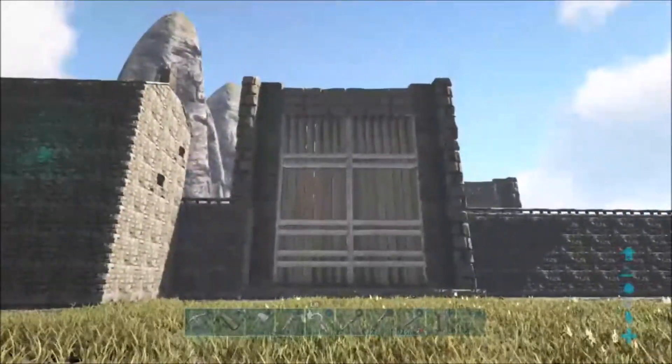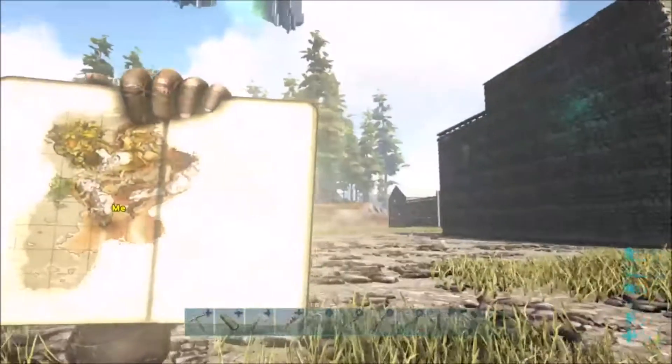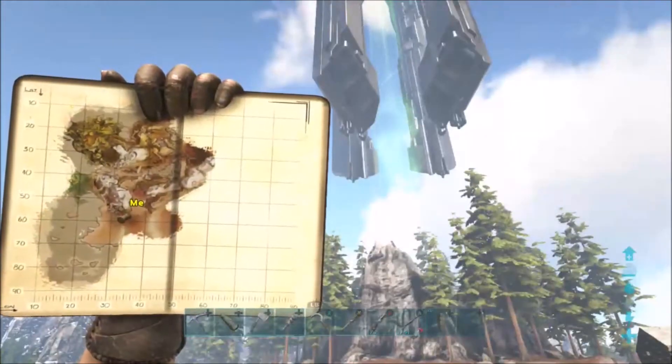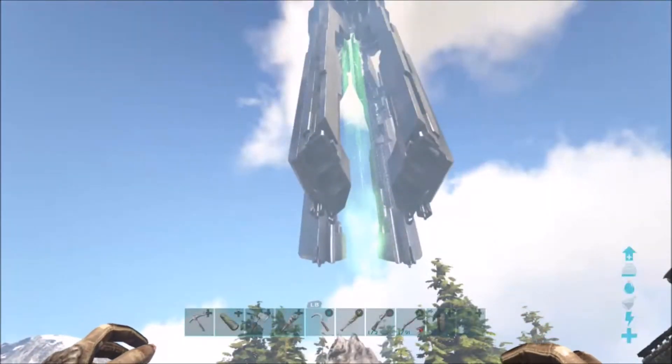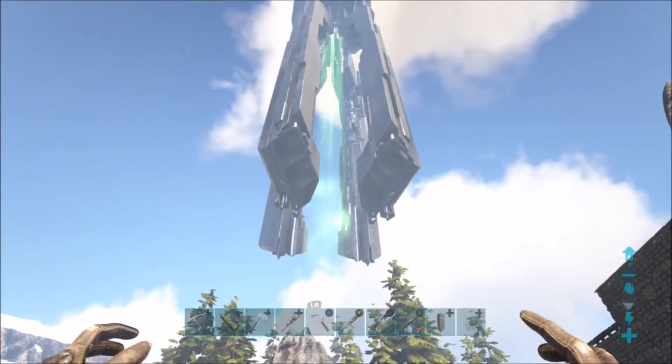This is the front entrance, and we are actually here on the map. We are right next to the Redwoods and the Green Obelisk. I chose this area for the simple fact that we'll be right next to the Green Obelisk, so if we wanted to fight the boss, we could totally do it.